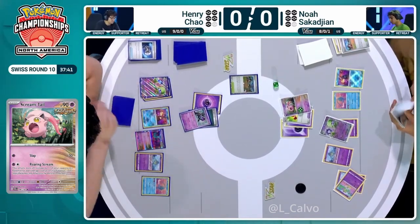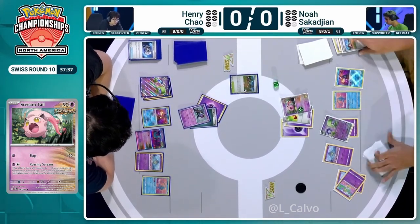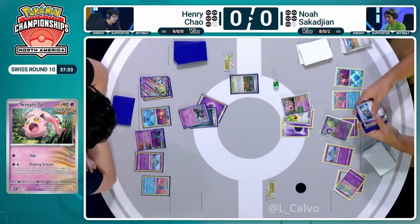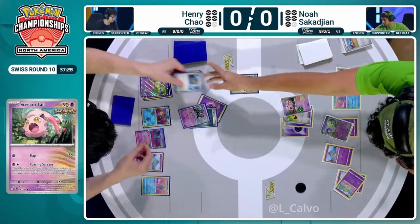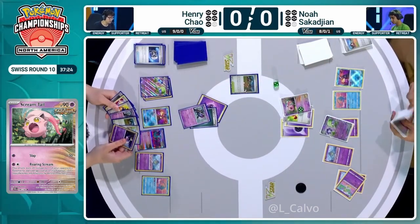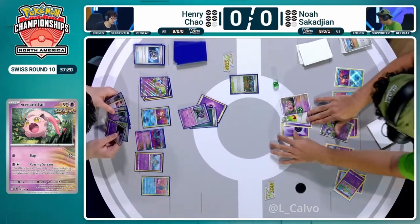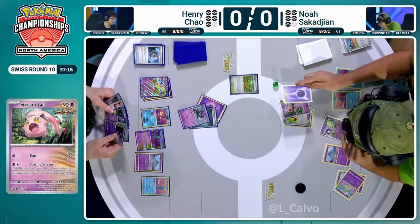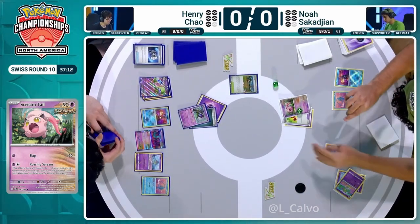Noah is going to re-establish another Ralts, as maintaining draw power will be a constant factor for both players. They're both going to continually take basically a prize a turn and try to throw in hand disruption where they can. Noah is already considering an Iono here. Having Unfair Stamp would be amazing, but there's an argument to save it for later. The only thing for draw on Henry's side is the Radiant Greninja, drawing only two extra cards. This could be a fun turn for Unfair Stamp, knowing the opponent just doesn't have much and there's no Curlier on the board.